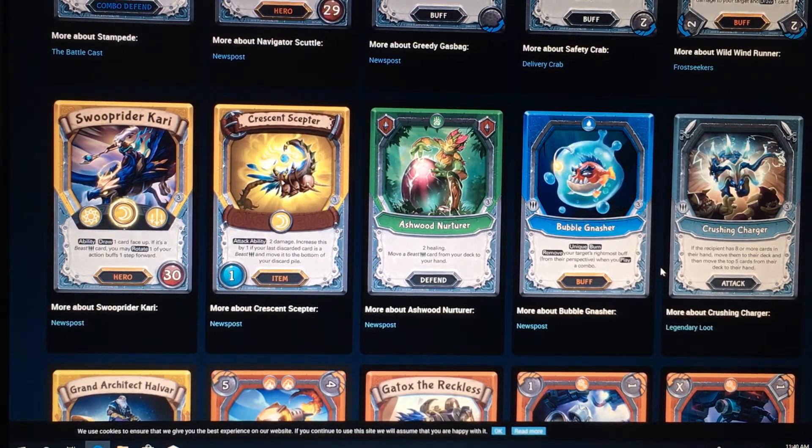Quistent Scepter, attack ability. Do two damage. Increase this by one if your last discard is a Beast and move it into the bottom of your discard pile. That's really, really good. Ashwood, Nurture to Healing. Move a Beast card from your deck to your hand. That's really good. Bumble Gash, Unique in Burn. Remove your target's right most buff from their perspective, not yours, when you play a combo. That's really broken. That will definitely be played in a lot of Water decks.